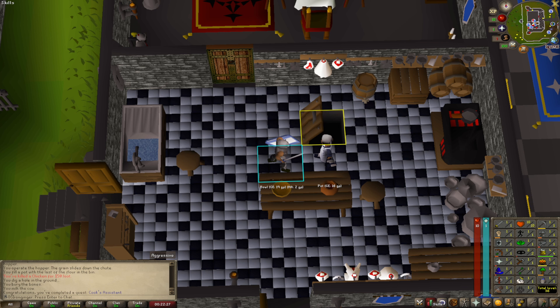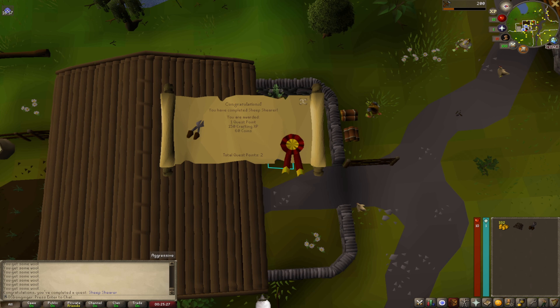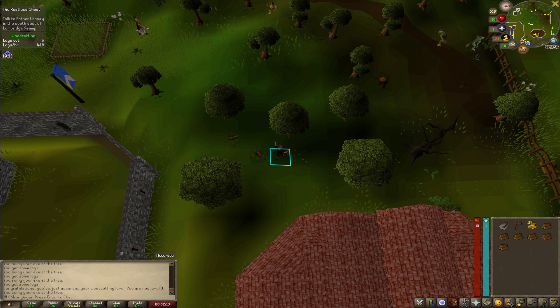There we go, Sheep Shearer complete — quest two done. So I think what I'm gonna work on next is getting the requirements for Wintertodt. It's a good early game Iron Man tool that we can use. Gives us a lot of resources and things like that.